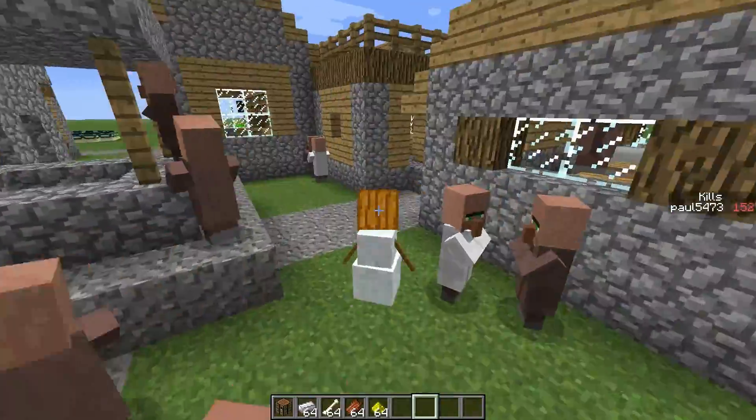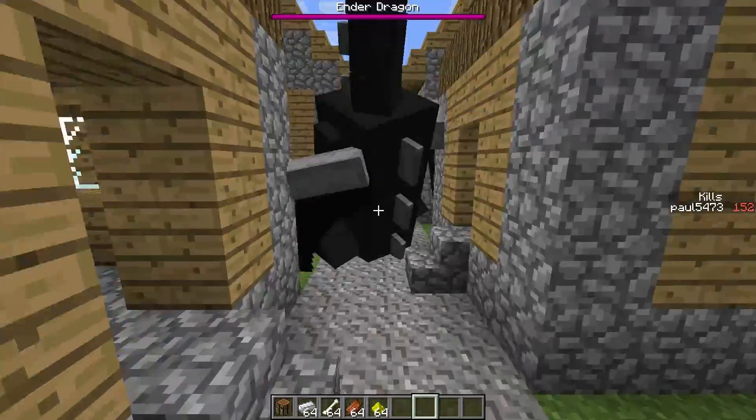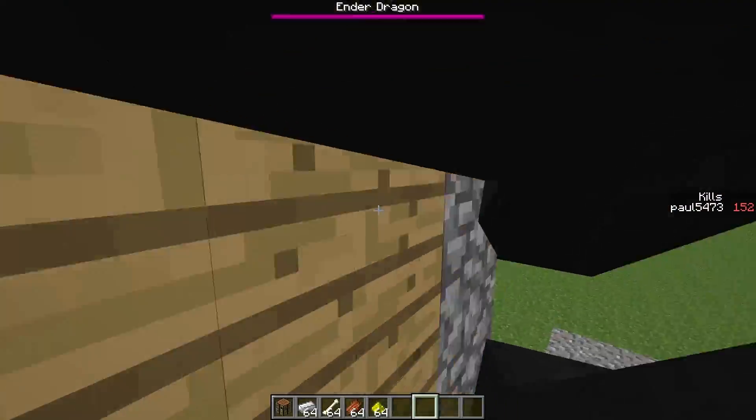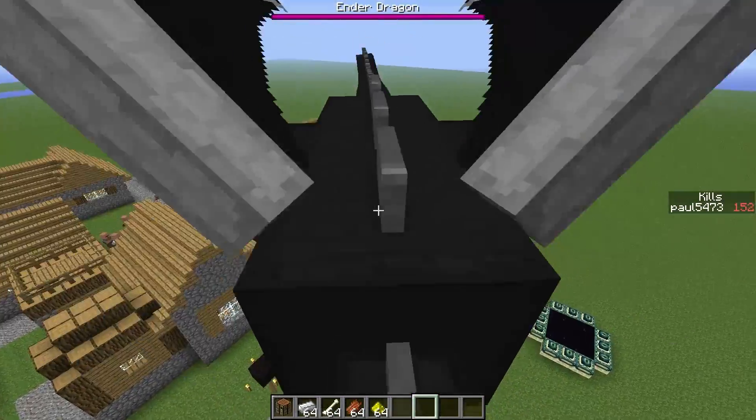A snow golem. A slime. A chicken. The Ender Dragon — this one's a bit glitchy, as you can see.